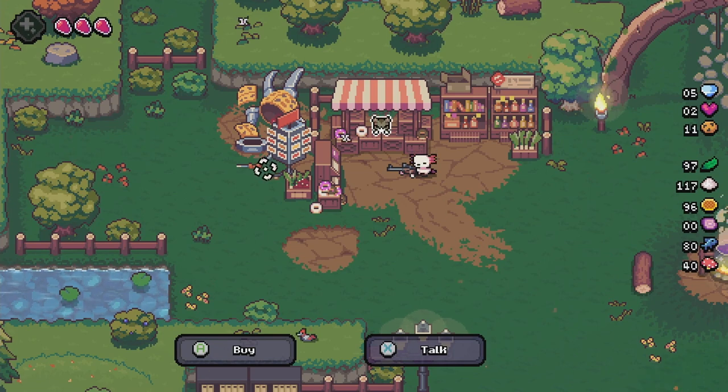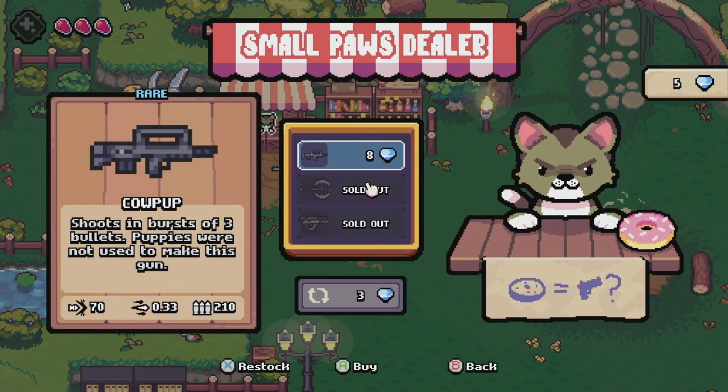Lastly is Small Paws Dealer, and this NPC unlocks after your ninth run. No conditions — you just have to complete nine runs and then they will appear at the Hub. When they do appear, this is where you buy new weapons so that you can encounter them in your runs.